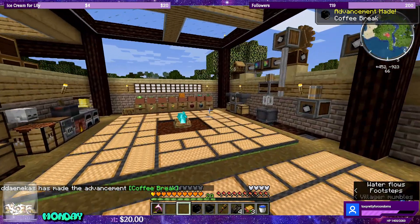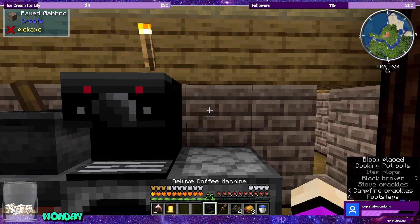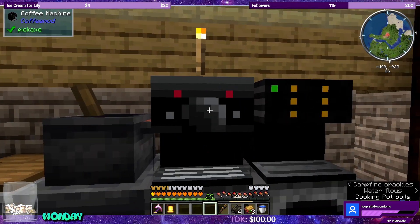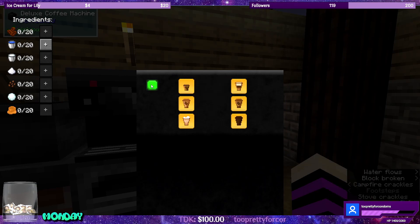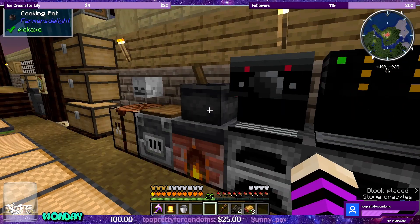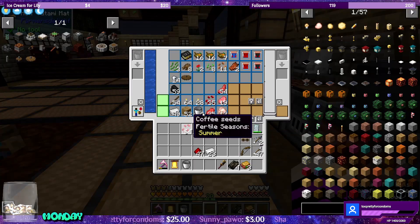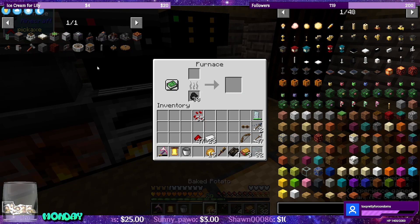I want to see what the difference is between these two. Coffee break! The deluxe coffee machine has a UI — that's already better. We can select ingredients: milk, sugar, cocoa beans, small balls, and caramel. I did farm a lot of coffee seeds, so let's get these guys going. Let's do half sugar to caramel — we have sugar now. We need milk; cocoa beans we don't have; I don't think we have snowballs either.